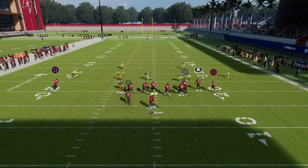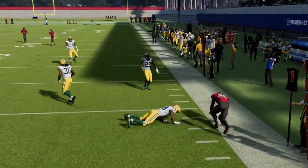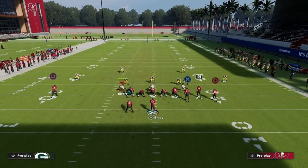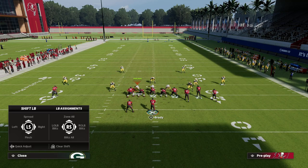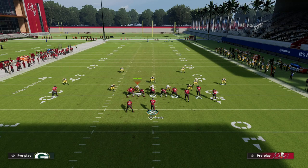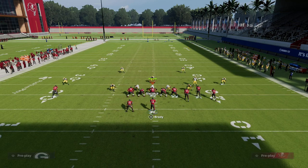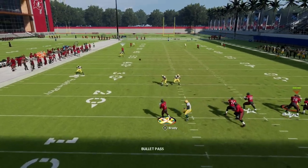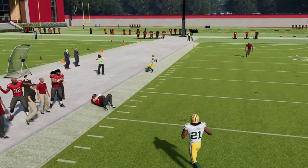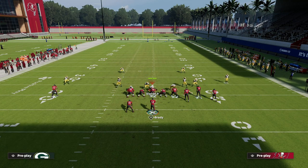Against cover four, you can attack the flats pretty much all day. What makes this so good for the double mabel meta — which you probably face if you've played any Madden 22 — is you're going to see a 30-yard cloud flat on the outside and a 10-yard curl flat underneath. This tight end post route will actually get over the top of that 30-yard cloud. If you pass lead it up to the outside, once he passes that cloud flat, it's wide open.